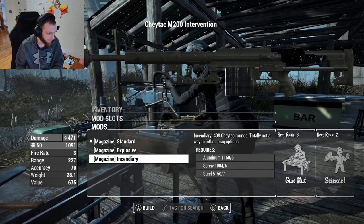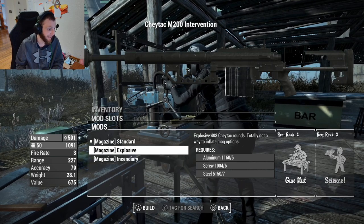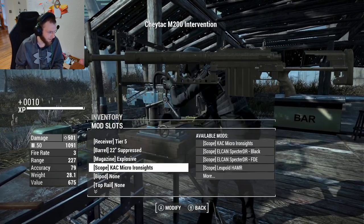Incendiary does the same damage but probably does damage over time as well. These require the Gun Nut as well as Science perks. Obviously we want to put explosive rounds on there.